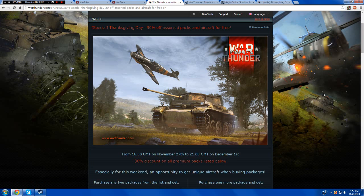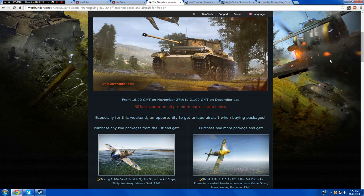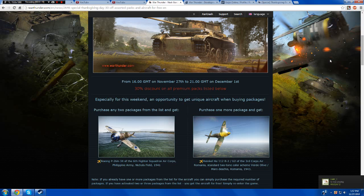You get free aircraft for purchasing these things. This lasts from 16 GMT November 27th to 21 GMT December 1st. If you purchase any two packages from the list, you get the P-26A-34 Peashooter. And if you purchase one more package — that's a total of three packages — you get the Heinkel HE-112 B2 with the Romanian Air Force.